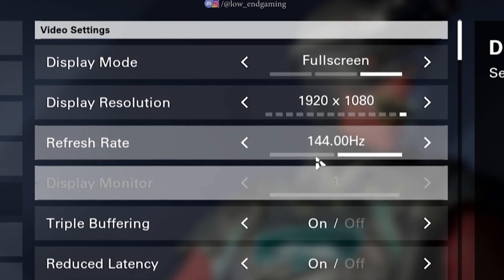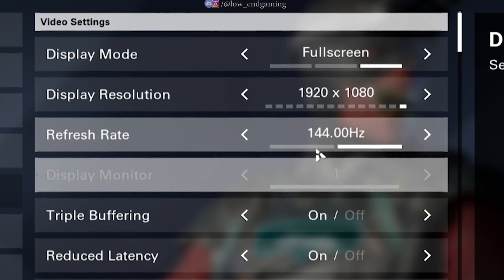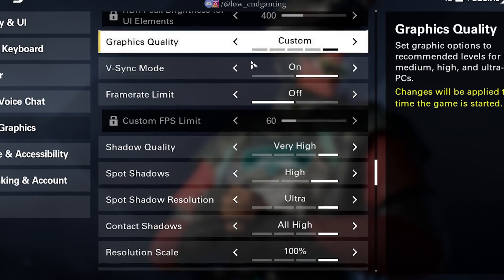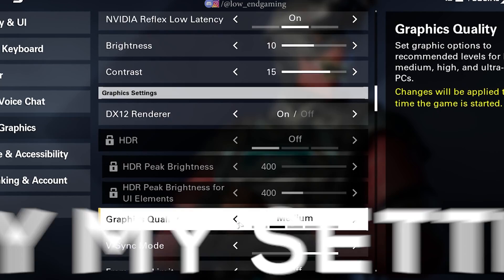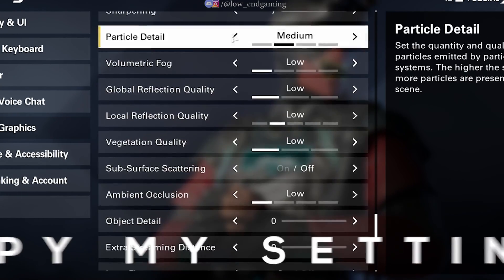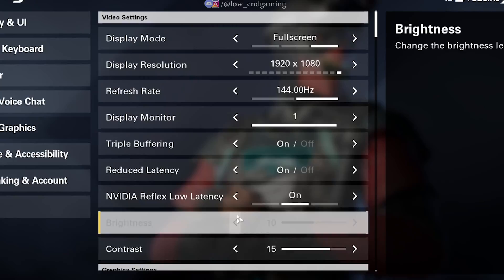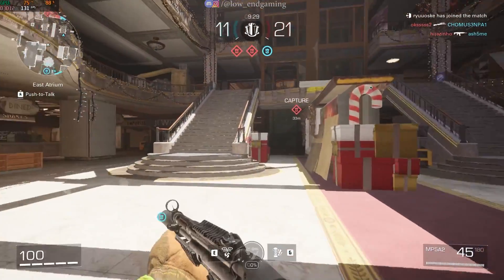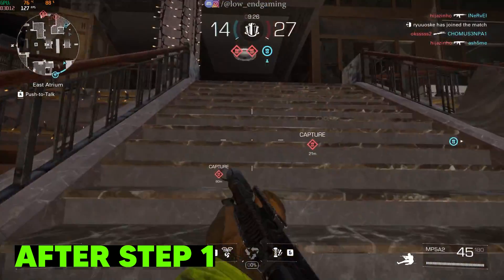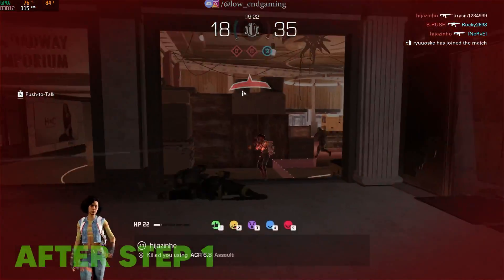Set display mode to fullscreen. For resolution it's your choice — if you have a very low end PC, set it to lowest. Set the graphics quality to low and make sure that all the settings are set to lowest. Apply the settings and restart your game once so that all the settings get applied. Now play your game. This is how my game works after step one. Hope you also got a good FPS boost. Let's move to the next step.